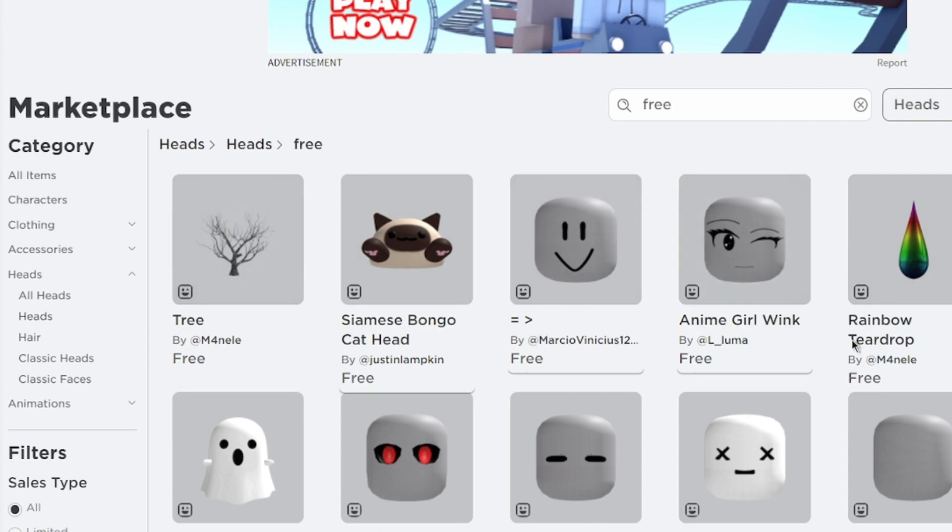Now to get all these items, go to the marketplace, go to heads, and search for free. After that, you can see all the items that you can get. Let's go ahead and get them one by one.